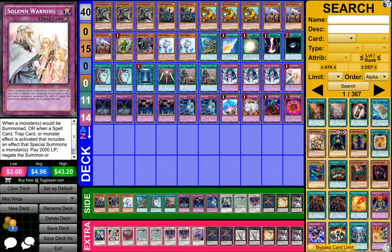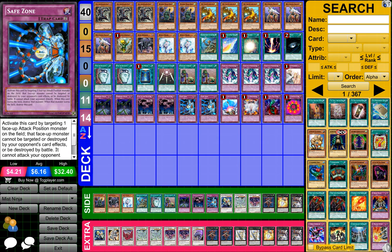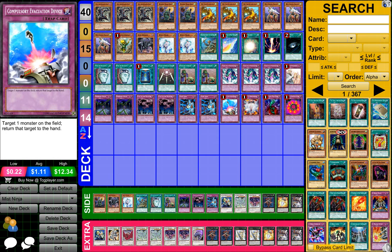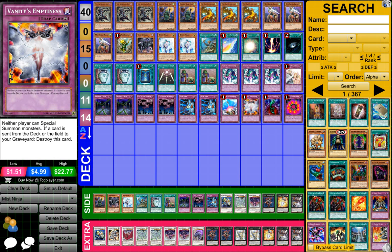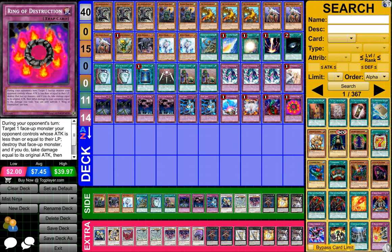One Soul Release, two Fiendish Chain, two Call of the Haunted, two Safe Zone, one Compulsory Evacuation Device, one Vanity's Emptiness, one Bottomless Trap Hole, and one Ring of Destruction.